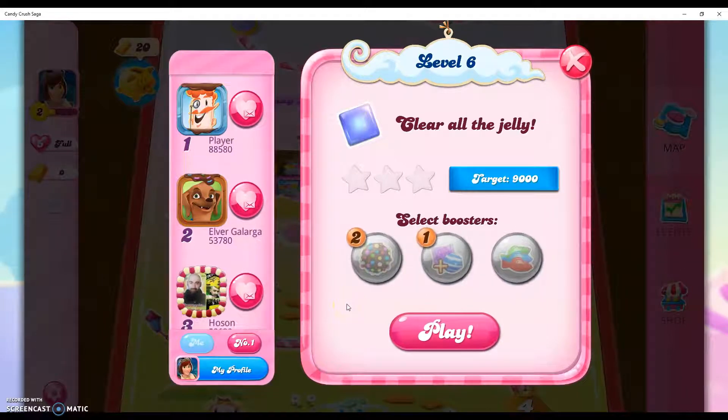Hi friends, welcome back to another special edition of Candy Crush Saga Level 6 on this fabulous Christmas Day of 2020. We need to clear all the jelly in this level and reach 9,000 points to complete the level. So let's get started.